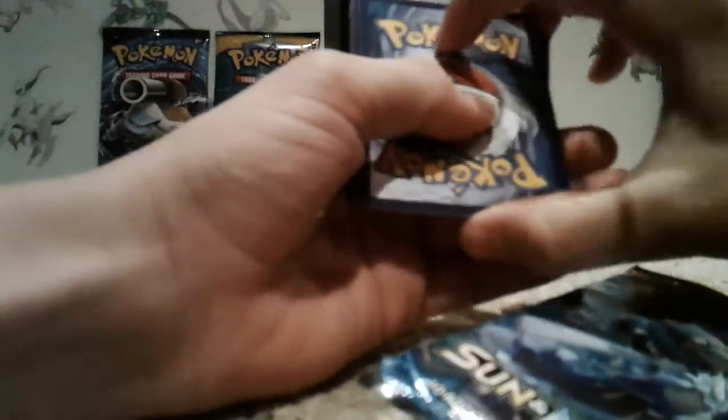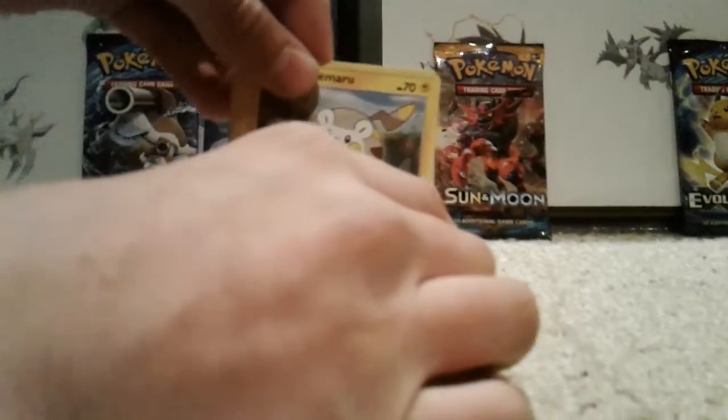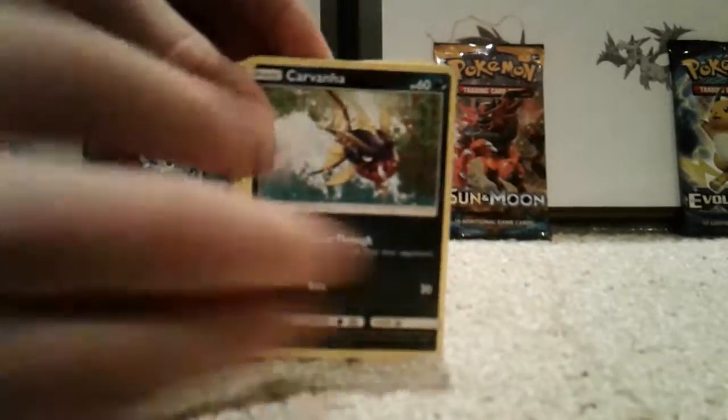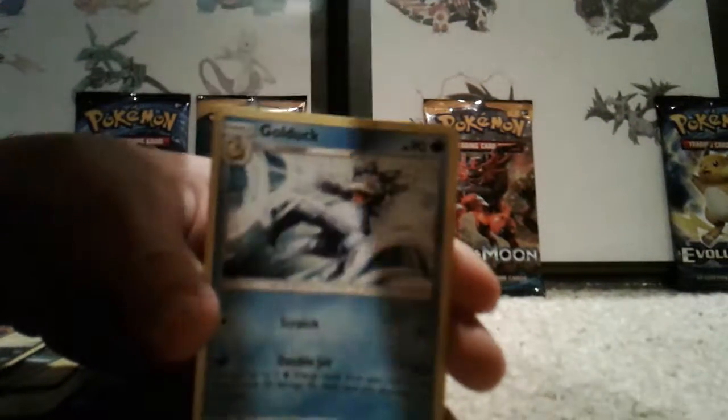I'm not going to look at the code card. Let's go one, two, three from the back — the fourth is an energy. We have an Exp Share, Pelipper, Crocorock, Togedemaru, Pikipek, Sandile, Snubbull, a reverse Alolan Meowth, and a Golduck regular rare.